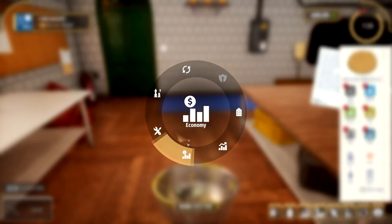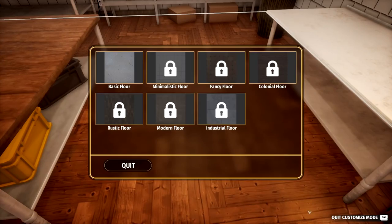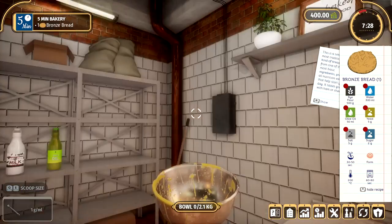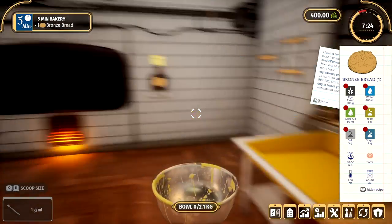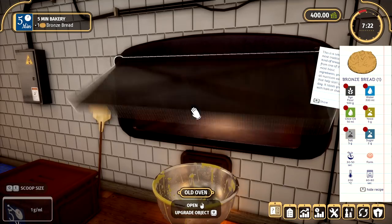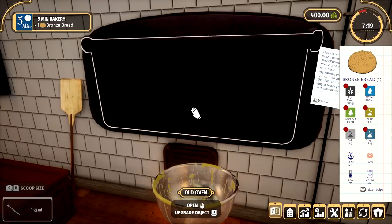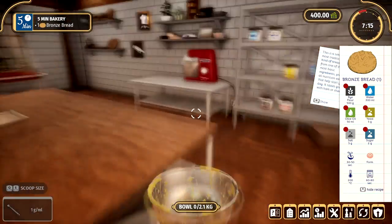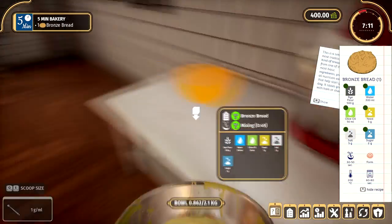So you have to upgrade the table again. If we go into customization, I'm just kind of curious about what you can upgrade. You can do the floor, but some things are locked for some reason — looks like you have to unlock them. I don't think we can upgrade the oven just yet, so we'll have to wait a little bit for that as well. Alright, my mixing thing is done.